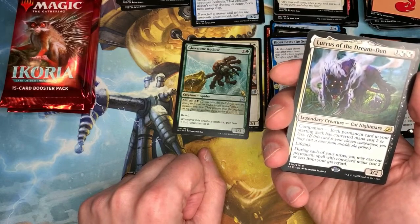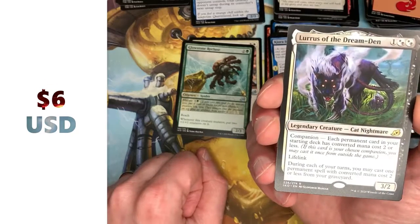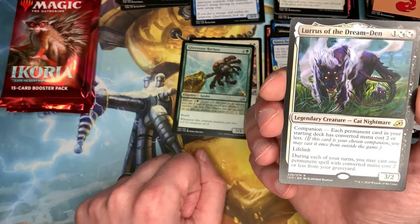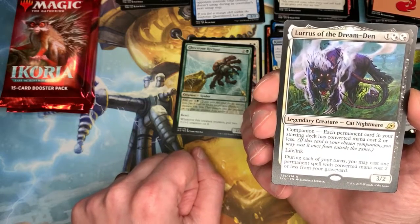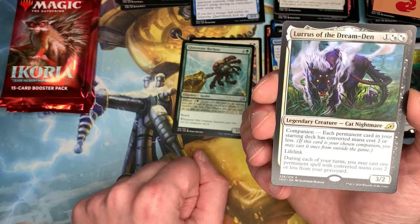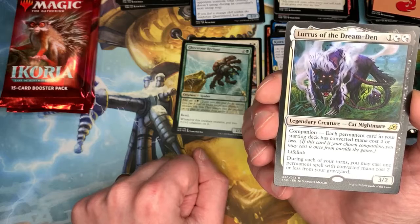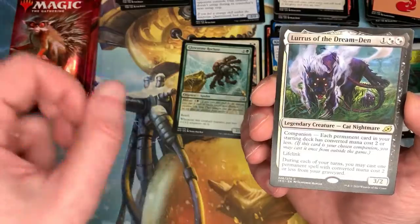Lurrus of the Dream Den — for three mana. As we know, the companion mechanic has changed: it's not just from your sideboard anymore. You have to pay three to get it in your hand and then cast it. The criteria for this deck as a companion is: each permanent in your starting deck has a converted mana cost of two or less. It's got lifelink, power three, toughness two. During each of your turns, you may cast one permanent spell with converted mana cost two or less from your graveyard.